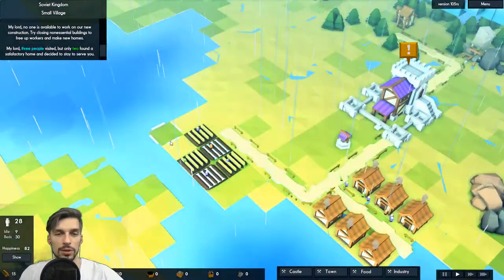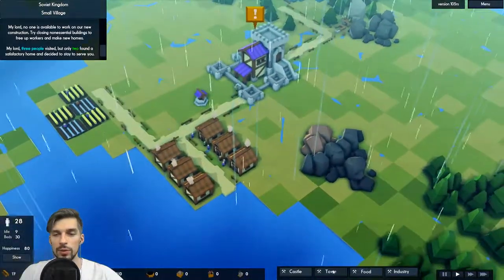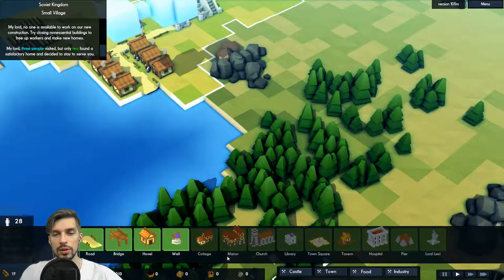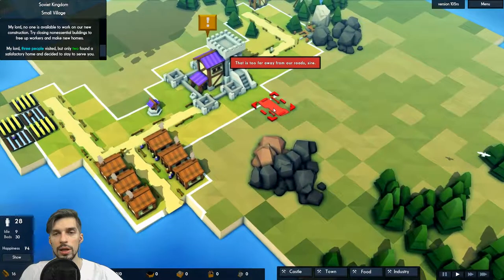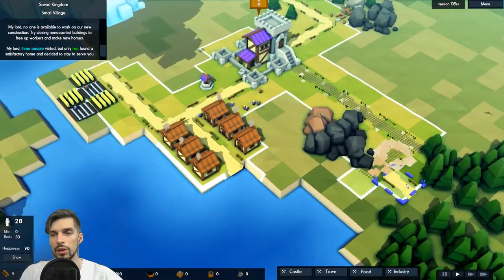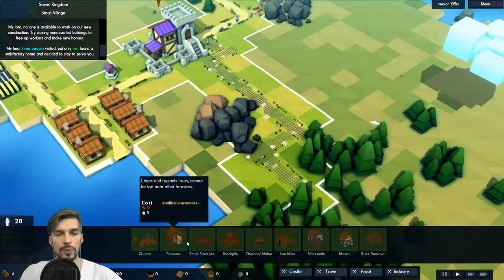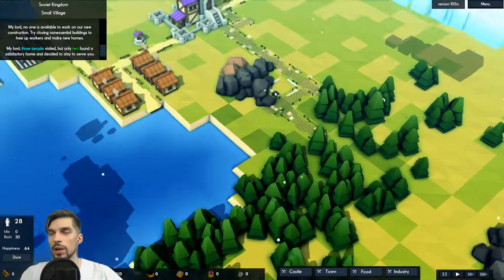Our farms are being flooded — oh my god. We want to build another forester right here. Let's build a road first. This road will go from here and lead right here. We don't have enough resources now because all roads consumed everything — we can live with that.